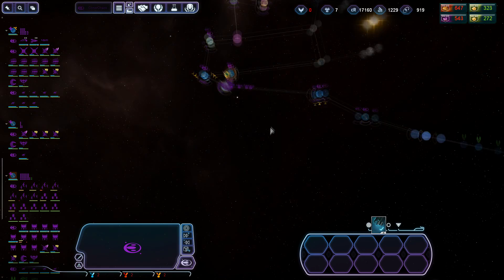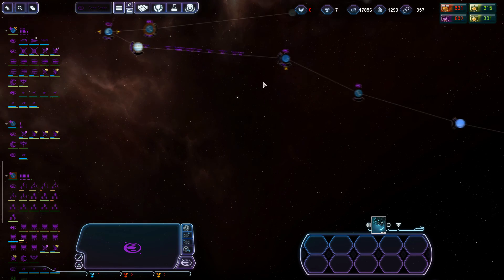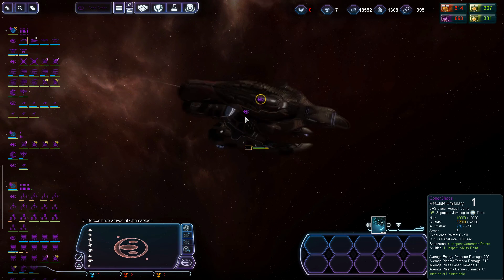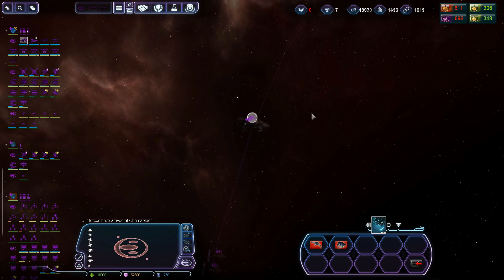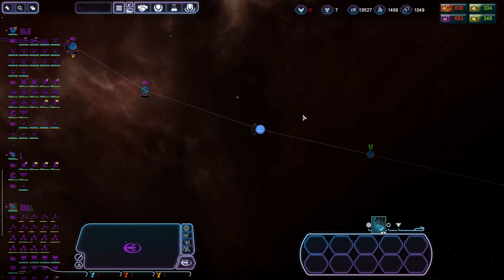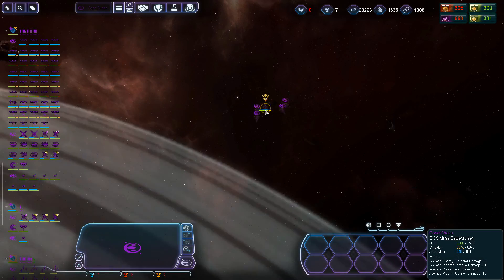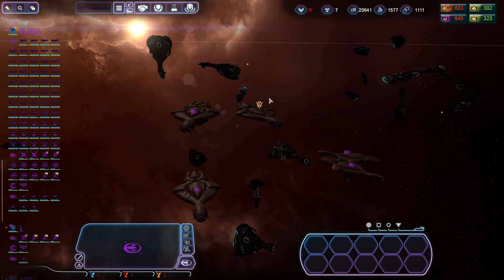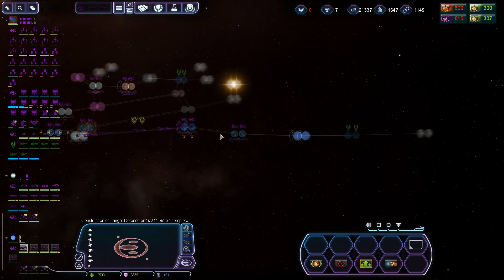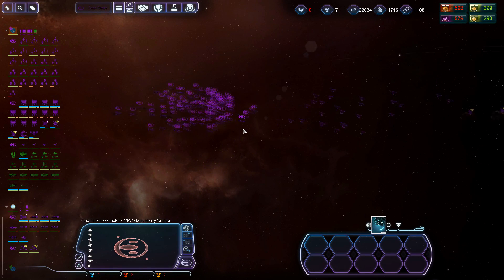Yeah, it's done for - let's hope that's all there is. One of the extractors hadn't been built for some reason - no wait, it's good. Did they pull back? Wait - we won! Holy crap, we won! That was unexpected - that was really unexpected. I wouldn't have expected to win.